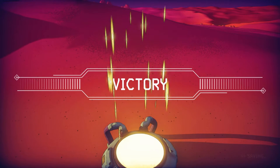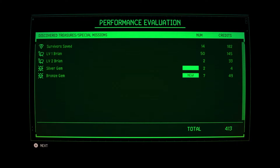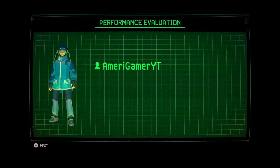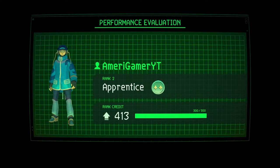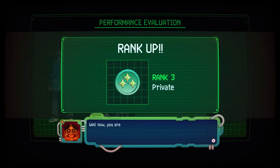Look at him — he was all happy! Let's see my stats. Performance evaluation — 'if this run doesn't get you promoted I don't know what will.' It better! Silver gem — new. Bronze gem — new. Okay, 413. Alright let's see here — oh yes, I got a rank up! Private. 'Well now you're really making a name for yourself. You'll be maxing out the upgrades on your avatar before I do.'